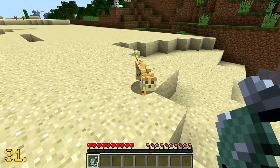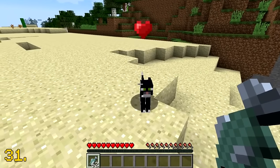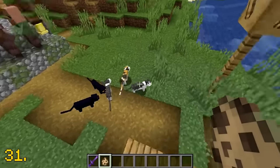Back in the earlier days of Minecraft, cats were obtained as a pet by taming an ocelot in a jungle biome. But then in version 1.14, stray cats became their own separate mob and spawn in villages.